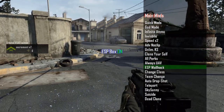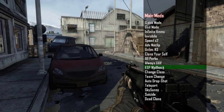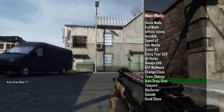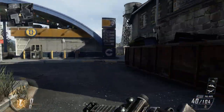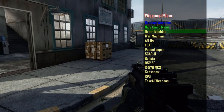This is sad. Wall hacks. I'm assuming this is what everyone uses in multiplayer now. This is sad. Why would you do this — whoever created this mod — look at this: auto drop shot. Whoever created this mod, why would you do such a terrible, terrible thing? I don't understand. Does this not make anyone cry? Because this is literally making me cry right now.